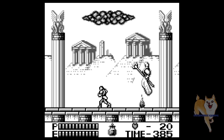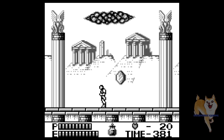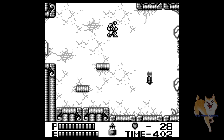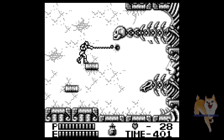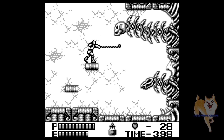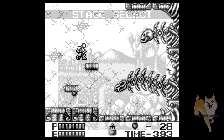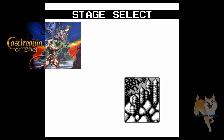Most of the boss fights are fun and varied, although a couple of them are tough and sometimes unfair — Grand Bone Dragon, I'm looking at you! One odd thing with these bosses is that to activate them appearing, the player has to pick up a whip upgrade orb at the end of the stages, which is a little weird. Regardless, Belmont's Revenge is a great 2D romp in the world of Castlevania, one that is worth your time if you like the series and or tough action platformers. This is available on the Castlevania Anniversary Collection for all major consoles as well as PC on Steam.